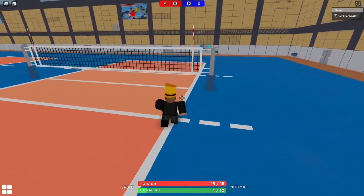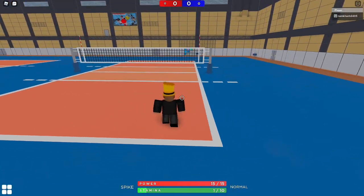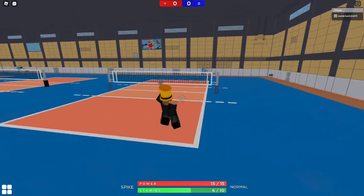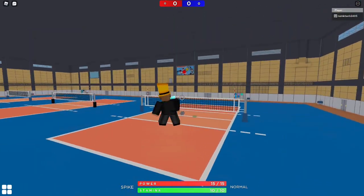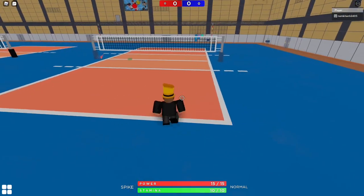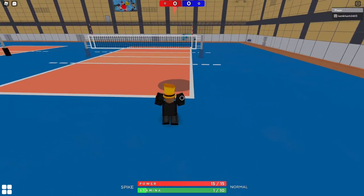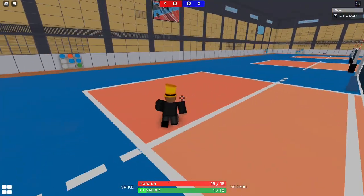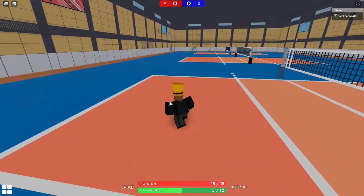I did it a bit too quickly so I didn't hit it over the net because the ball was a bit too high, but normally it should basically be a set from across the court, which is really good for catching people off guard and is really hard to receive. Some people can do it by jumping straight away — I personally can't. I'm quite new to spike serving, so I can't spike diagonally like some people can.